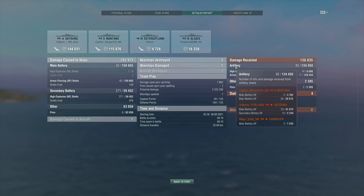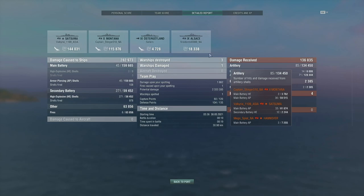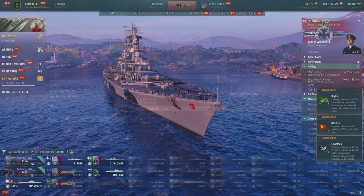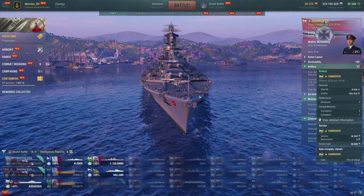Most of that damage was from AP — Satsuma and Montana both did about 60k AP damage to me. Secondary batteries did 60k damage and fires from the secondary batteries did 63k damage, so that's 120,000 damage from secondaries. In this sense the secondaries worked out really well for an eight-minute and 19-second game, but there were bots so we didn't have to contend with destroyers this time luckily.